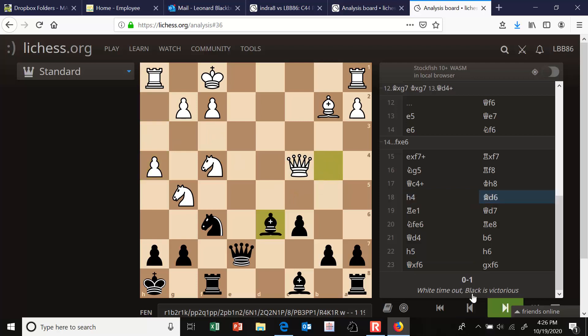Bishop to d6 — apparently that's a blunder, although it's even too complicated for me to fully understand after the game. I did want to trade a pair of minor pieces and get rid of one of white's attackers. But apparently I needed this bishop to guard the e1 square against rook to e1, attacking my queen and getting the rook into the game. Which is what happened after bishop to d6 — then comes rook to e1.